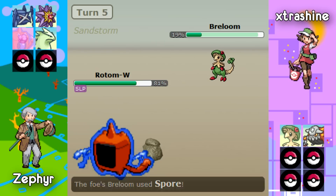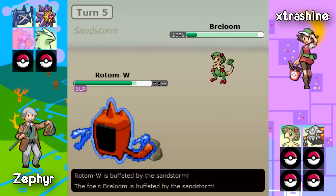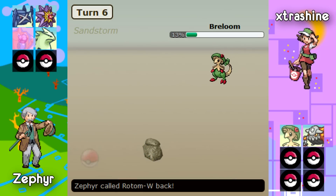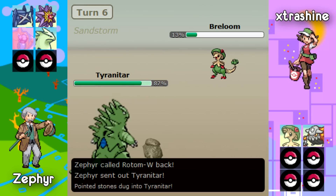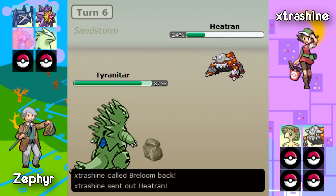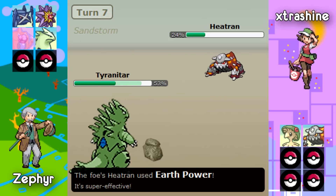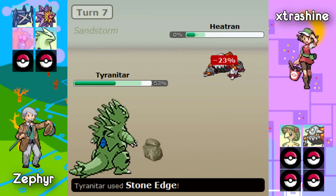A double switch on this turn is pretty obvious because Zephyr most likely doesn't want to risk being trapped. So he goes into his Tyranitar. Extra Shine is going to obviously switch out too because if he doesn't he'll break Sleep Clause. Extra Shine goes into his Heat Train, fires off an Earth Power which does about 34%. Tyranitar's special defensive Sandstorm boost is really helpful because that Earth Power pretty much does nothing.